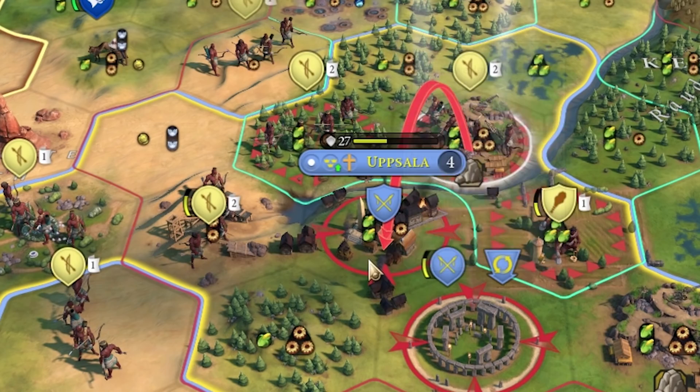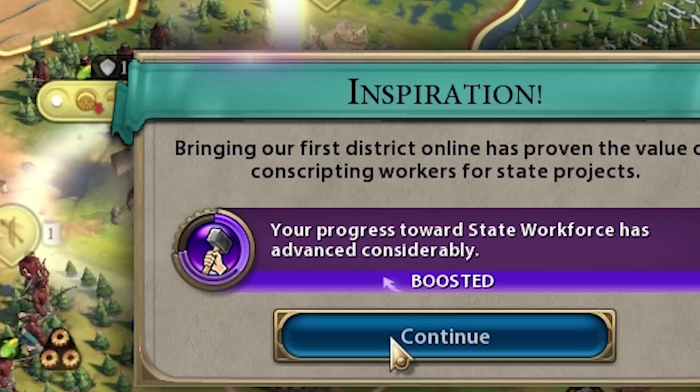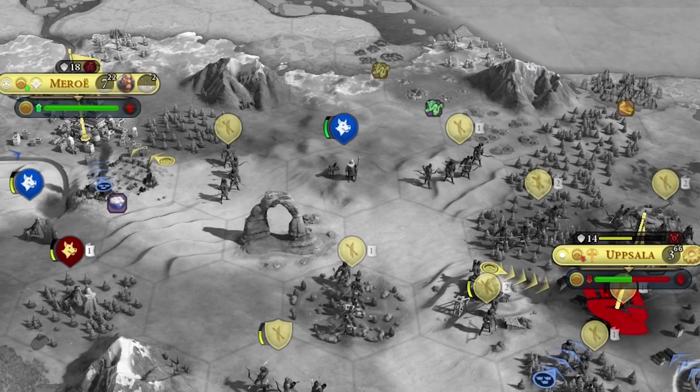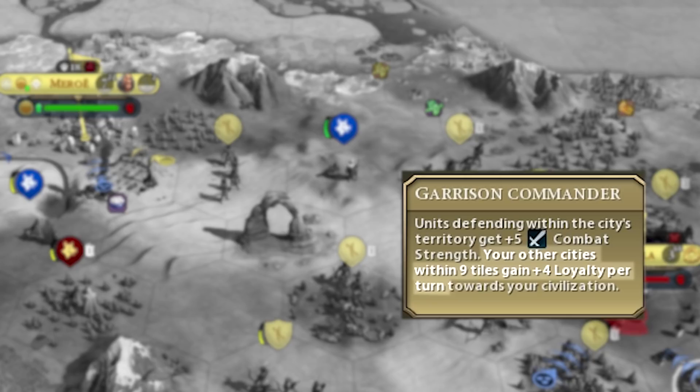Sweden has a Swordsman. Our Pitoti Archers actually do a good amount of damage to them though — we took them out. I think we get Uppsala this turn. Yeah, this Warrior should definitely be able to take it. It will rebel in 19 turns, but we did pick up Victor the Castellan. If we send him to Uppsala, we'll be gaining 5 loyalty per turn, so it will not rebel.